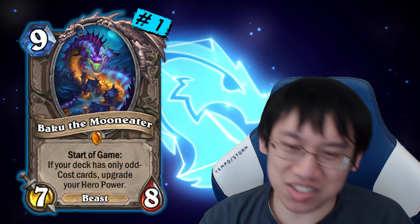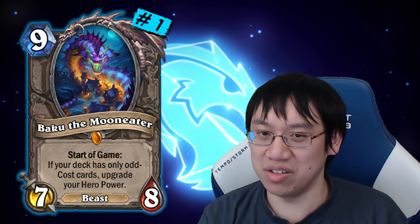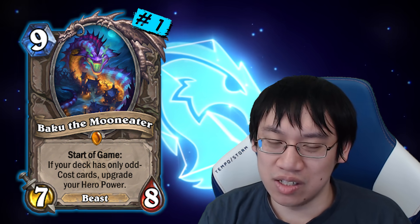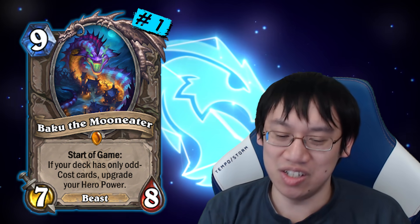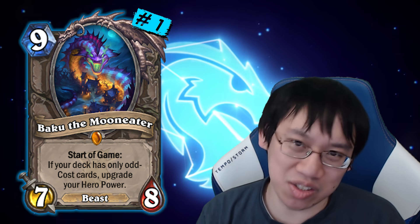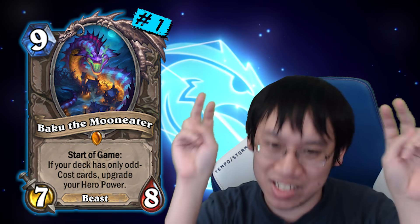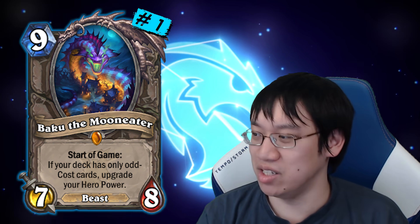There's not much to say other than it turns out that having your hero power be that powerful at the start of the game is a big deal. Hopefully this is a lesson to all custom Hearthstone creators also to not print ridiculous start-of-game effects, because when you really look at it, Baku and Genn's start-of-game effect isn't that insane — but even that amount of consistency and power is a lot.